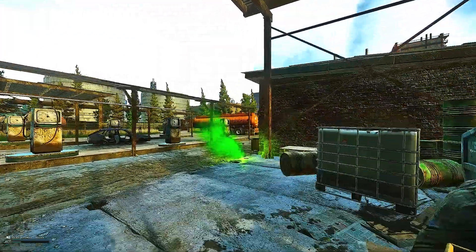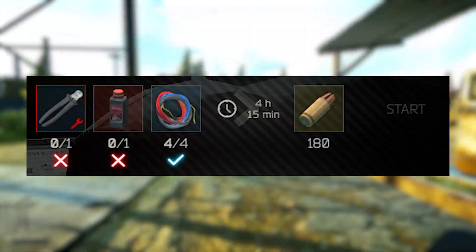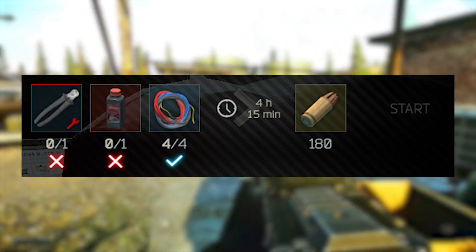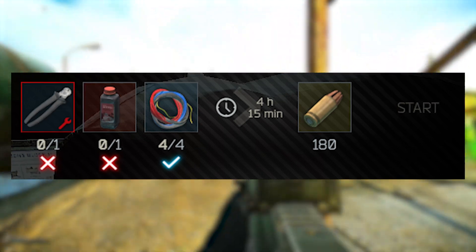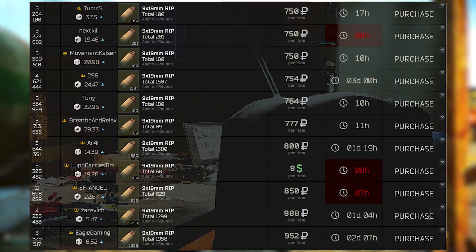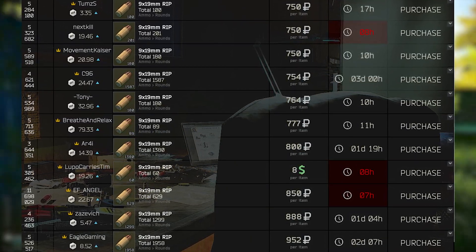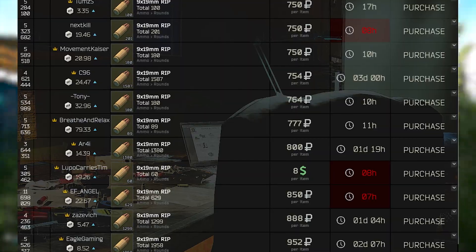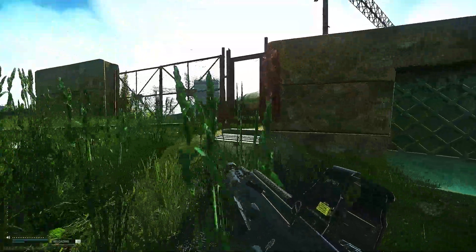For the final workbench craft that I think is really good: 180 rounds of RIP ammo. For 1 red gunpowder and 4 wires — which you could also craft beforehand to make slightly more money — you're going to spend around 65k rubles. If you sell the RIP ammo for at least 700 rubles a round, but ideally more since the price sometimes climbs above 900 rubles a round, this is going to make you quite a bit of money — somewhere in the range of 70k to 100k in profit depending on what you sell it for.